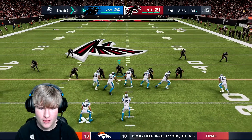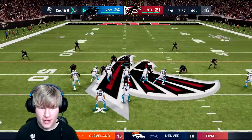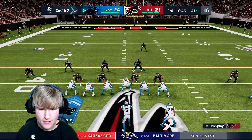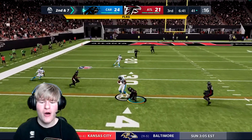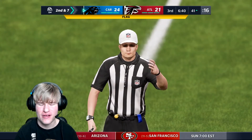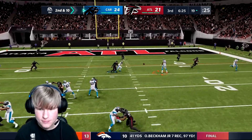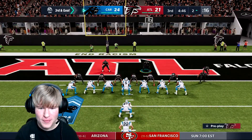Third down one - come on, get a stop. I can never get a stop on third down and one. Second down six - hand off, how does he have that much room with no one near him? Third and seven - how did I not get a sack there? They're going to call roughing the passer on me because I tried to sack Teddy Bridgewater. I don't like that they're wide open like that. Third down and goal from the two.